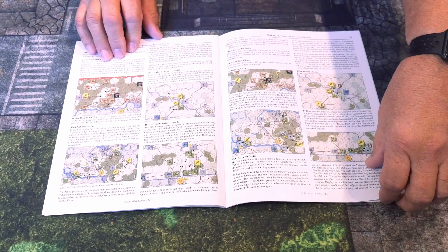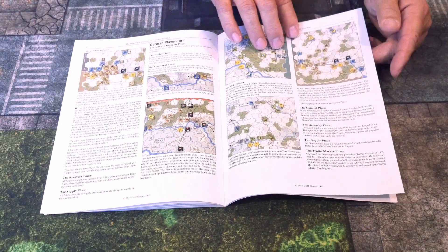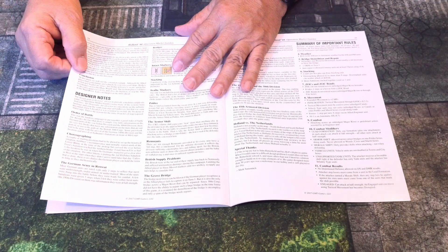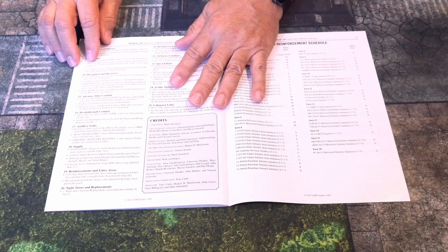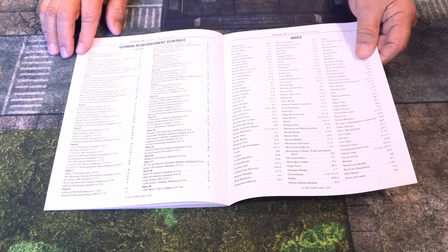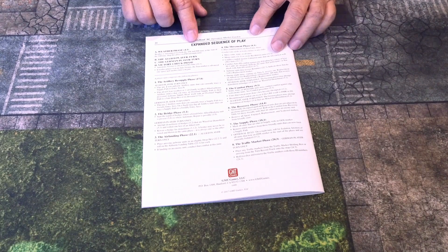The extended example of play is always wonderful to see how things play out. It covers the airborne drop, the German player turn, and goes into turn two of the extended play. Then we have the designer notes, the Allied reinforcement schedule, and — wow — the Germans have a lot of reinforcements. Then the index and the expanded sequence of play.